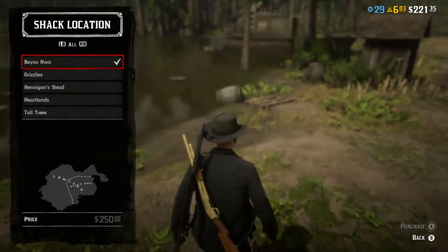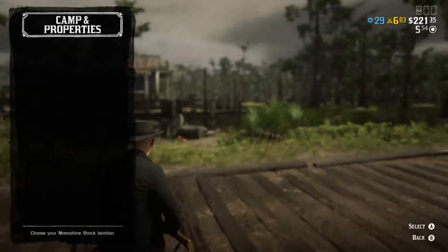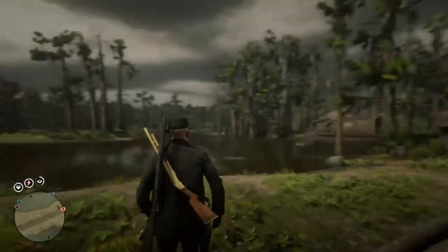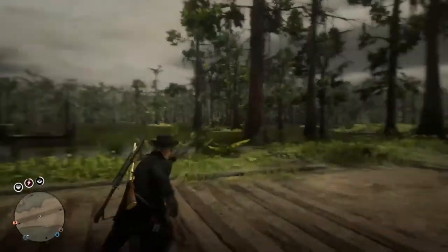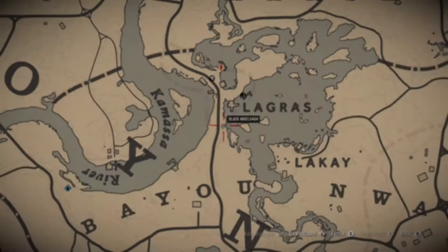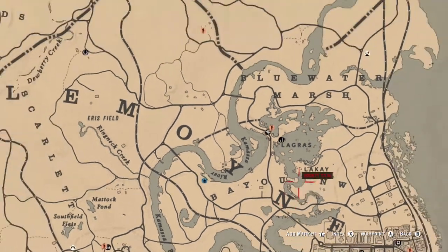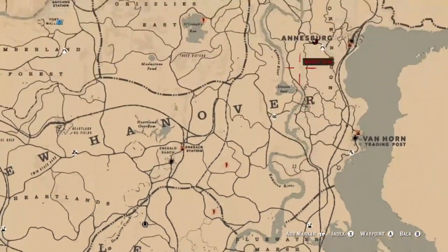Number one is Bayou Noire, which I'd say is an 8.5 out of 10. The reason is not only are you in the swamp, which brings you close to a bunch of animals like alligators, but you're also near quite a few areas. If you do the bootlegger missions, you usually get them within a manageable range from this location.